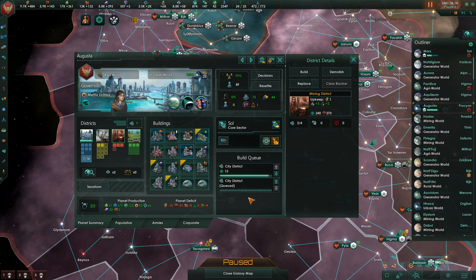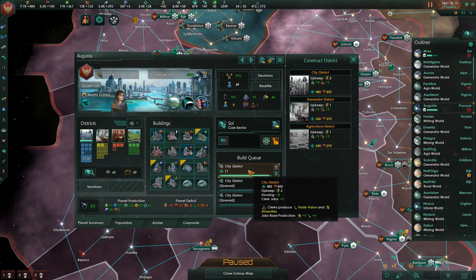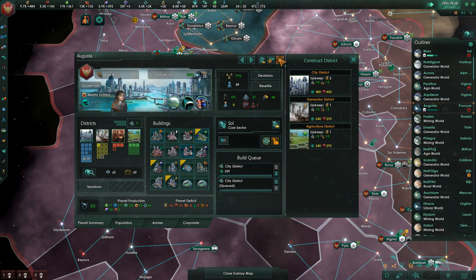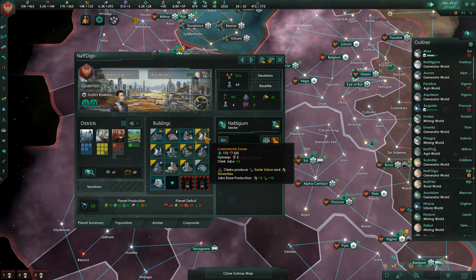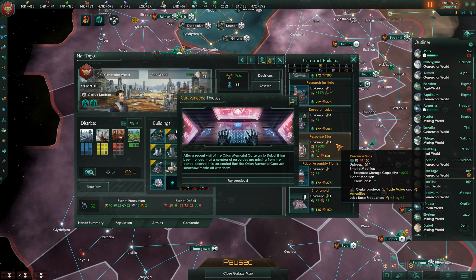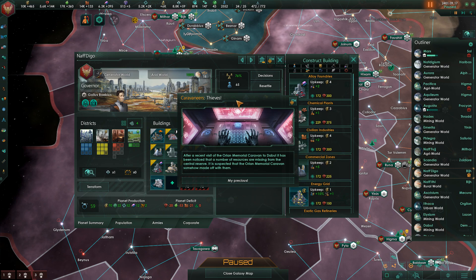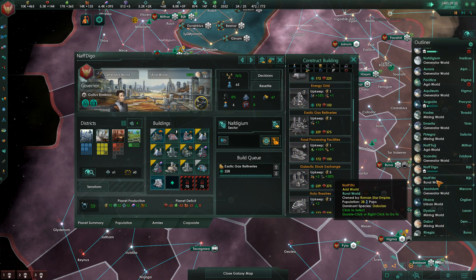Wait, no — I don't need to build another Mining District there. These are the districts I am converting. Now it's giving me the option again. Not sure why it's limiting the number of times I can do this, but just working on it slowly but surely. Nafdigo has lots of options. The Caravaneers stole some stuff from us. The Crystalline Caverns have already been exploited. Let's do exotic gas refineries.